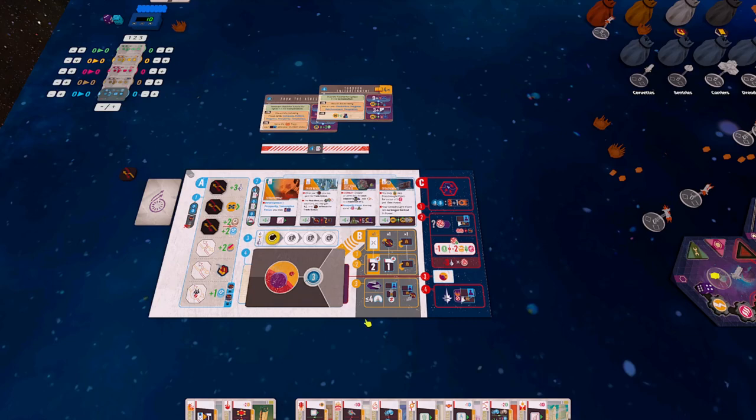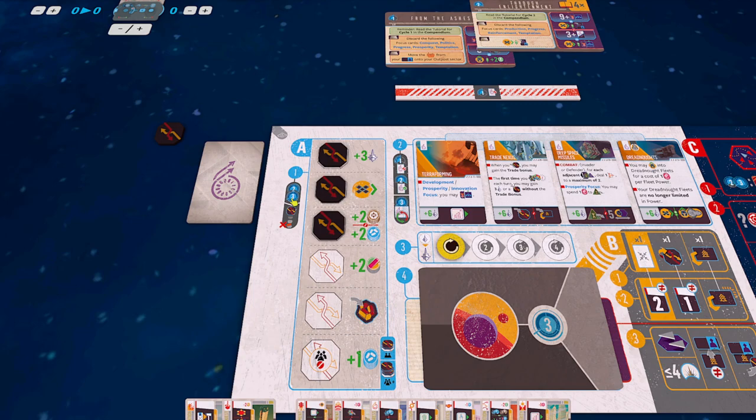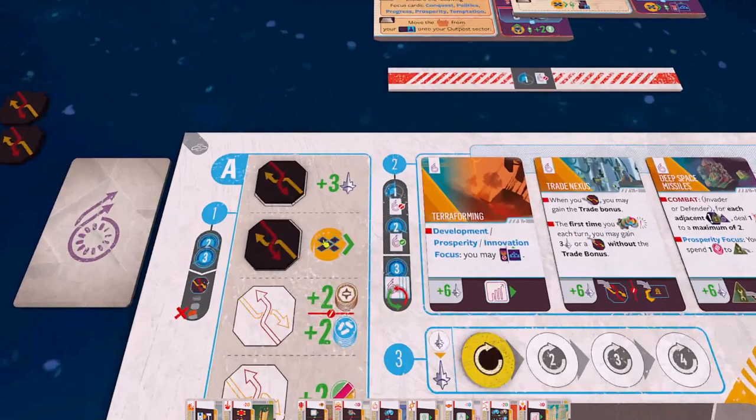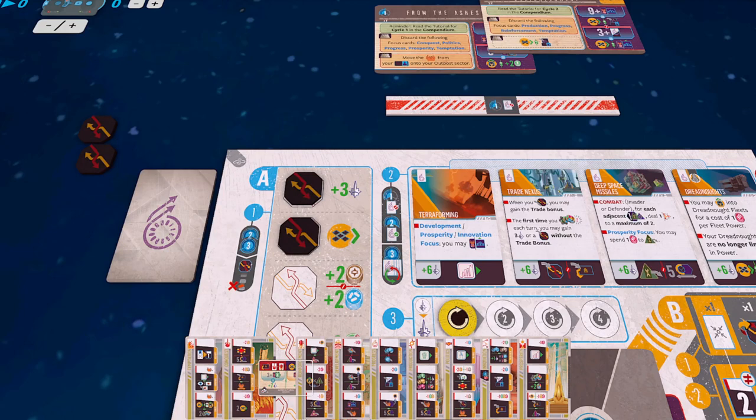We're at 92 influence entering cycle three and I think we're going to get a win. Let's jump over to our galactic board and go through the preparation phase. Step one: get rid of a trade token. That means from this point on, every time I gain a trade token I can deploy fleet power or activate fleet power, which is good for me because I struggle with fleet power quite a bit - it's one of those things I haven't been great at managing.